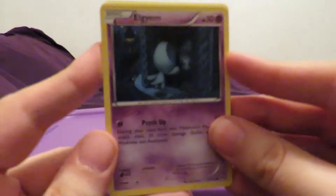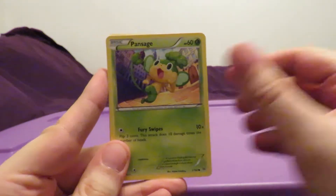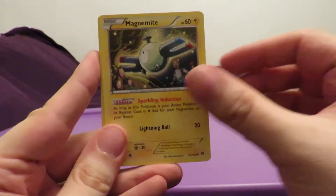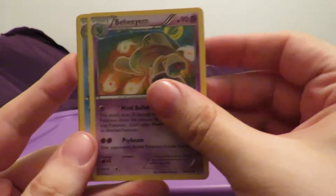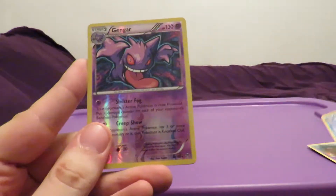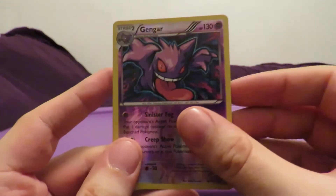Mega Houndoom on the front of this one. I won't show every pack on screen but I figured I'd show the first one of the second half for you. Elegim, Pansage, Piplup, Magnemite, Noibat, Quilladin, Beheem, Snivy - ooh, a Gengar Reverse Holo, that's a rare, and the final rare is a Parasect. I've gotten a Gengar Holo - it's one of my other openings that I'm really happy with.